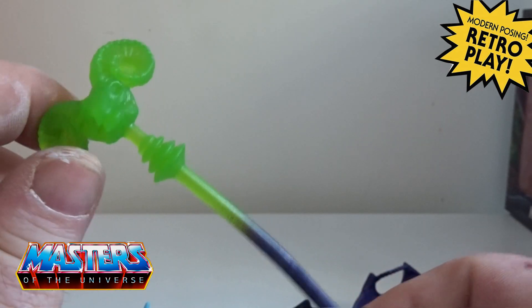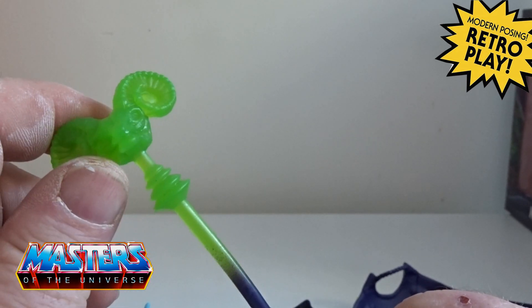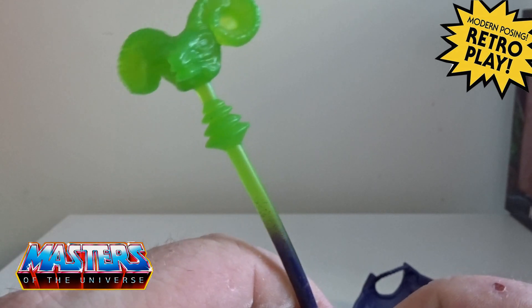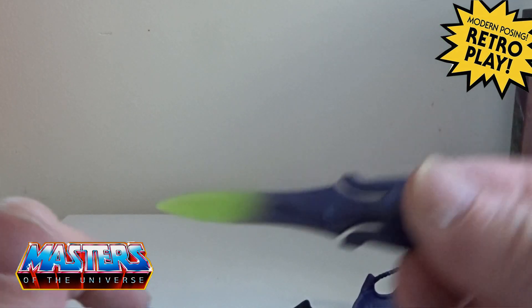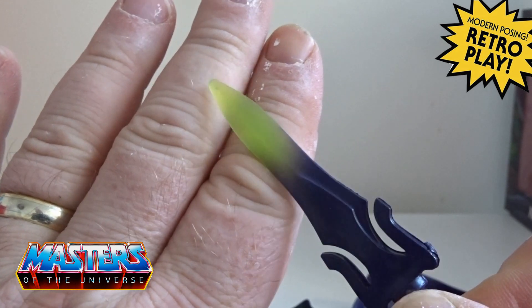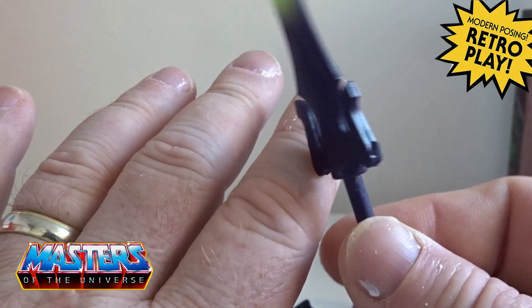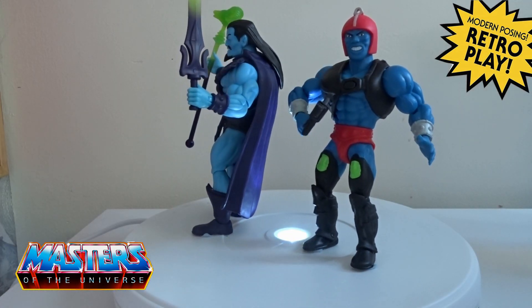The Havoc Staff has two tones — what you'd call a fluorescent green at the top going into dark purple. It's the same thing with his power sword: a fluorescent green tip going into the purple. We'll finish off with our usual 360 now.